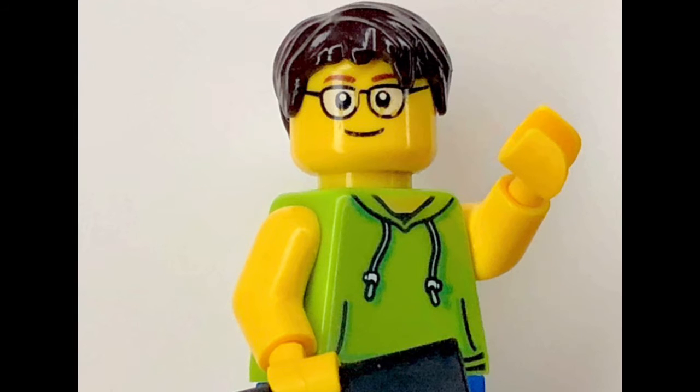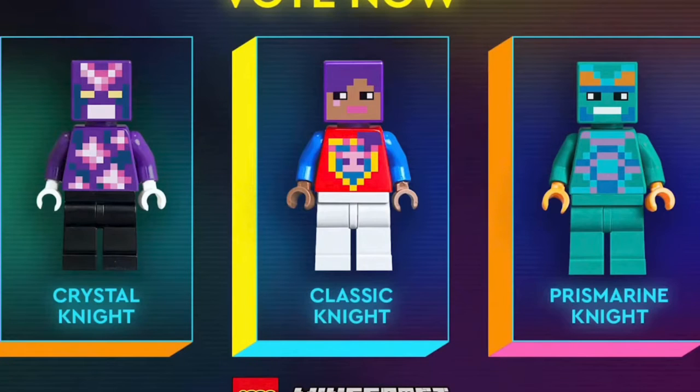First off with the new voting session, there are three minifigures which people can vote for. We have a Crystal Knight, a Classic Knight, and also a Prison Marine Knight or whatever you call this guy. I personally would want to go for the Crystal Knight, because maybe the minifigure could appear in a set that has something to do with the setting of a Crystal Cave from the new Minecraft update to the game. That's what I think Lego should do, but it's your choice, guys.